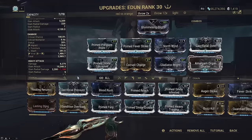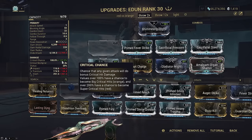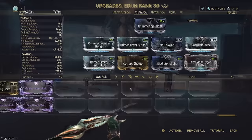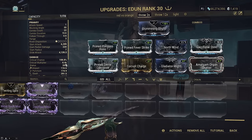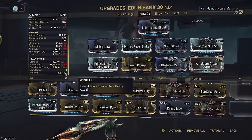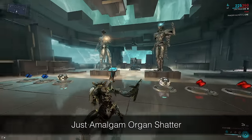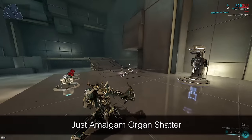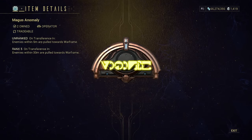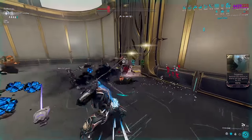Condition Overload is optional — I'd actually recommend Prime Pressure Point because Condition Overload does not work on the AoE. Going double Sacrificial will cost one extra forma, but Sac Set will also boost Sac Steel, putting you above 200% crit chance on heavy throws, meaning every throw and explosion will be guaranteed orange crits. Amalgam Organ Shatter is very important to speed up the throw, and you might even consider Killing Blow over the CO slot since it cuts windup to just 0.5 seconds. You just go around chucking it at enemies. I would also recommend throwing it near enemy feet rather than into them, because it often one-shots them in a full strip situation and results in the non-explosion bug.